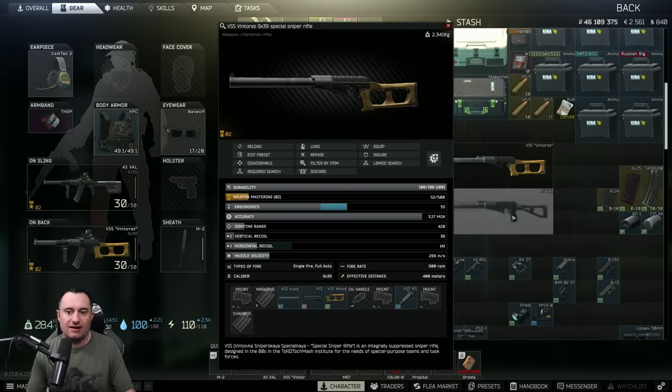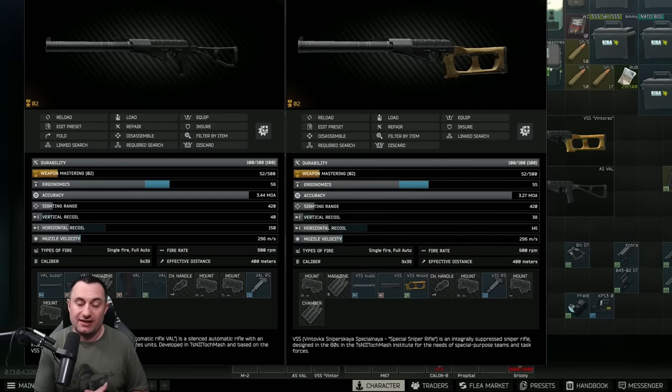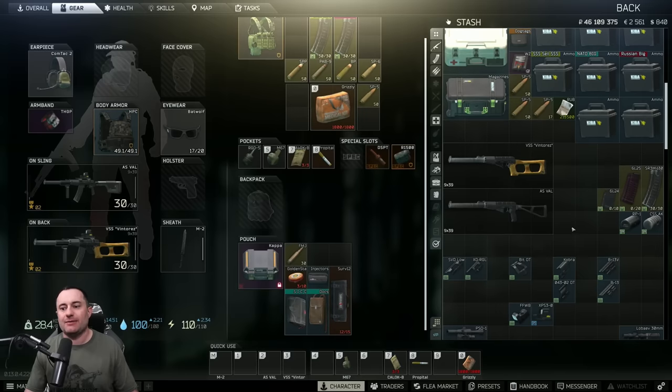For all intents and purposes, the VSS and AS VAL are almost identical — parts are interchangeable unless I specifically say otherwise. Their stats aren't dramatically different, though they do serve slightly different real-world purposes, which doesn't matter much in-game. The most important thing to remember is that the VSS has slightly better hidden stats — ones BSG changes without announcement — which make it feel a little better shooting full-auto and even semi-auto, with marginally better accuracy.